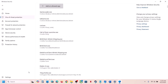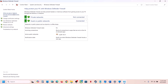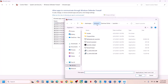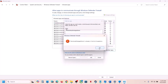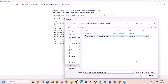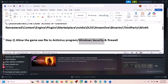Also open the Binaries > Win64 folder, select that exe file and click Open. Now type Control Panel in the Windows search box, go to Control Panel > System and Security > Windows Defender Firewall, click on Allow an App or Feature Through Windows Defender Firewall, click Change Settings, then Allow Another App. Browse to the game folder, select the exe, click Open, click Add. Repeat this for the Binaries > Win64 exe. Once added, launch the game and check.